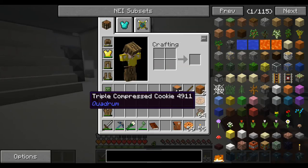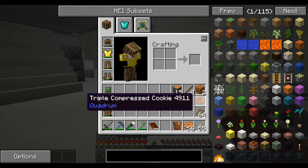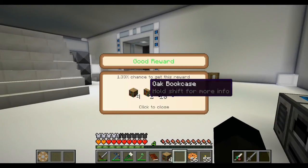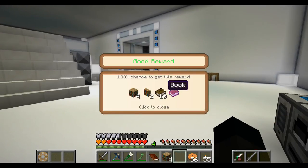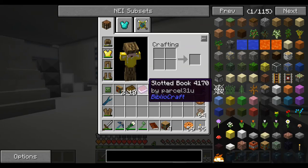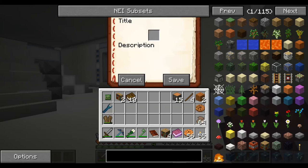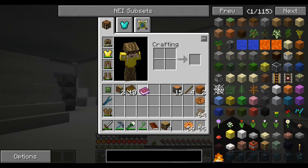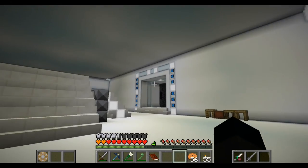You can make double compressed cookies - nine cookies makes a cookie and so on and so forth. So bookshelves, bookshelves, books and a slotted book title. What the hell is a slotted book? We'll have to look that one up as well because there's so much stuff to look up in this.